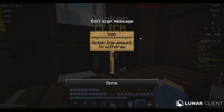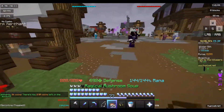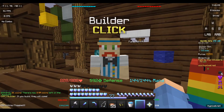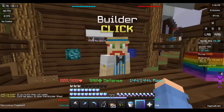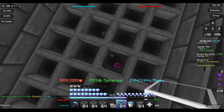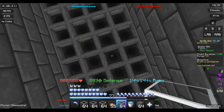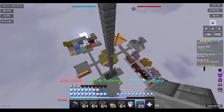Alright, about 2,000 coins worth of cobblestone. Actually, should we just get stone bricks and make this look nice? Yeah, let's do that — because we're gonna have a big 4x4 area and it'll go through in there.